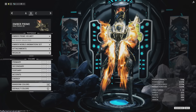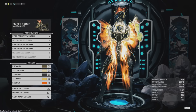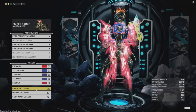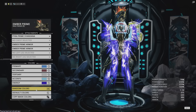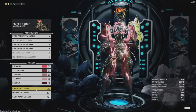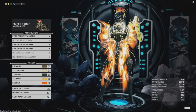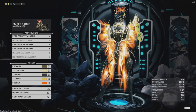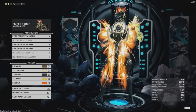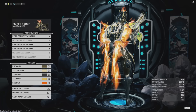Moving on though, the main cosmetic in this pack is the Pyra Prime Syandana. This thing looks really, really nice. I just have it in Ember's basic colors right now, but we're going to go through a few of them so you can see how it takes color. It's okay on taking color — this thing is mostly driven by its energy color. I personally like using this on Valkyr Prime because whatever's going on on Valkyr's back doesn't really mesh very well with a lot of Syandanas, but it does quite well with this one. So if you're a Valkyr lover, this is a very good use for this.